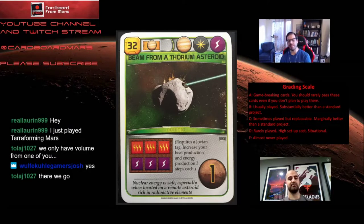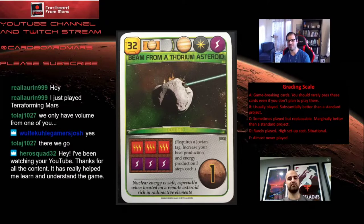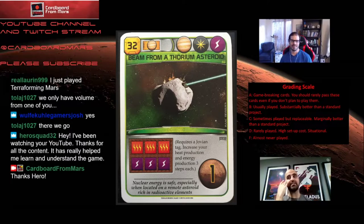The effect is good, particularly if you can play it early because energy can be hard to get early in the game. There are a lot of really powerful energy expenditure cards that require energy, and this can be a good setup for those. But 32 is expensive and you need a Jupiter tag even to consider playing it. It's incredibly expensive and hard to get down on top of that. Is it worth it once you've got it down? I don't necessarily think the production is just stellar by itself.